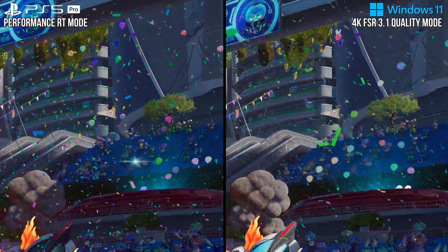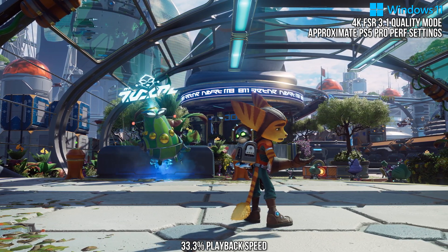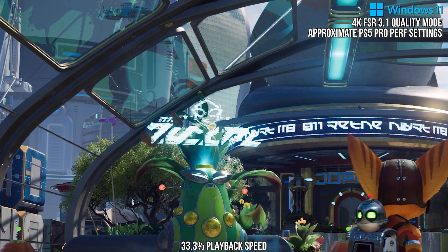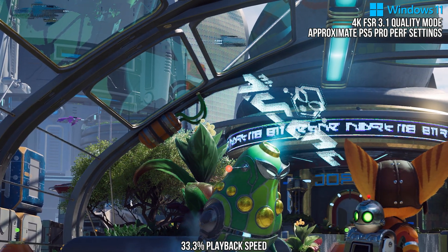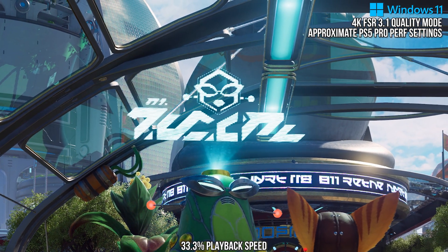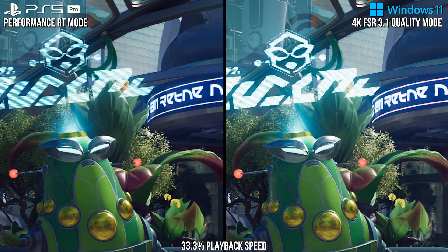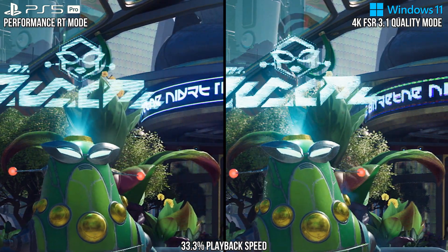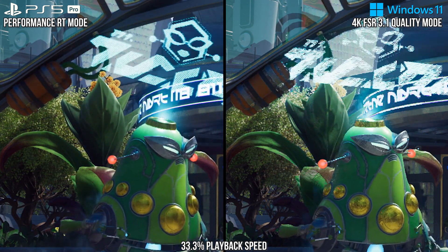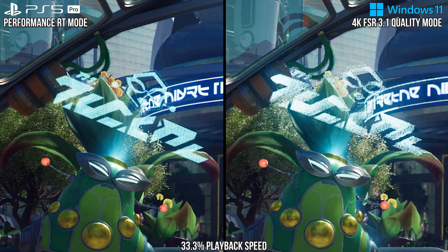Another area where you can see this is with hologram signs. FSR has trouble with these in the game for similar reasons as it has with particles — transparent things don't tend to have good motion vectors, so holograms look lower resolution than the opaque geometry and are not well anti-aliased. PSSR does a lot better here, applying anti-aliasing to the hologram and attempting to reconstruct its resolution. It's not perfect with PSSR, of course, but the hologram looks a lot better on the left than it does on the right.